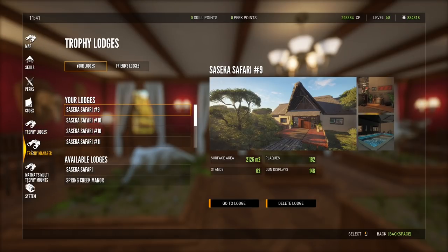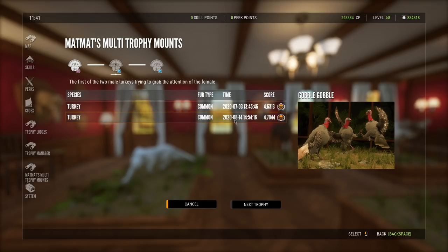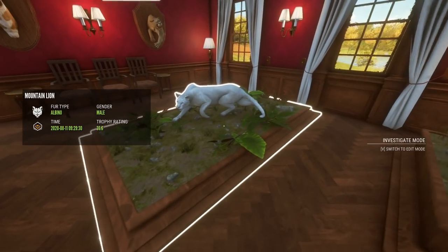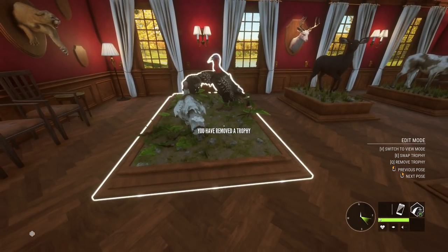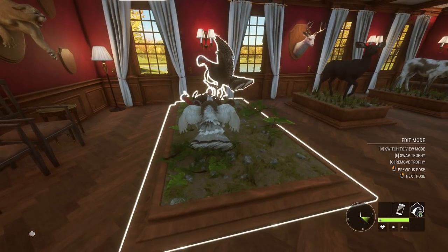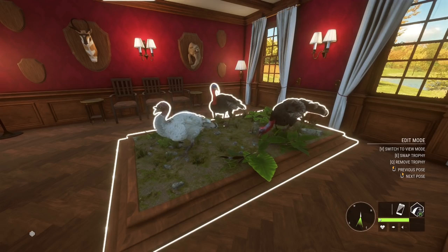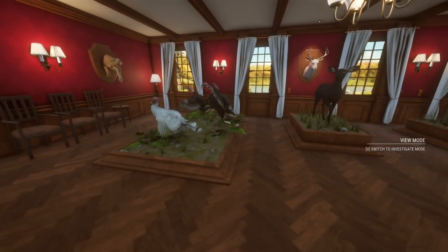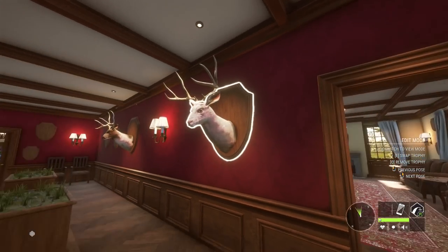Let's go check these guys out in the lodge. First thing we're going to do is make another gobble-gobble multi-mount because we have enough trophies to do that. We've got the leucistic one and then two diamonds — and I was right, this was just barely a 4.7. That is now finished. Let's remove this albino mountain lion and put the gobble-gobble multi-mount right there. This is the second one we've built so far — I like that. I think we'll just leave it at two gobble-gobble multi-mounts in the lodge.